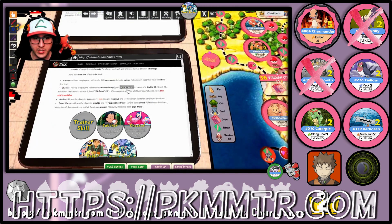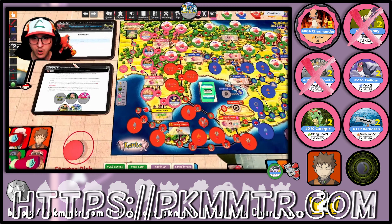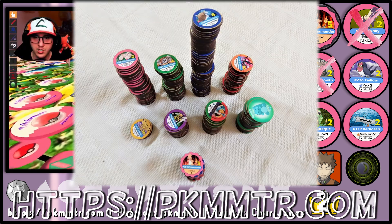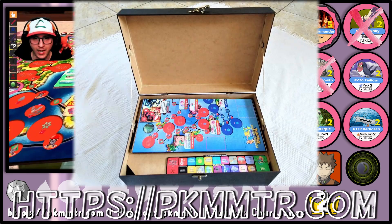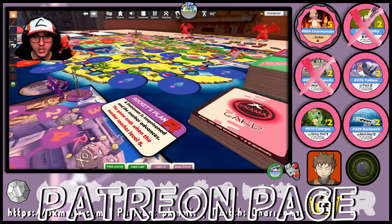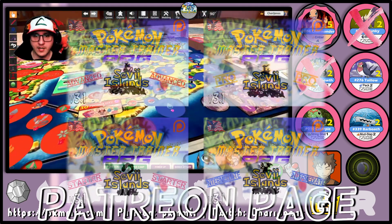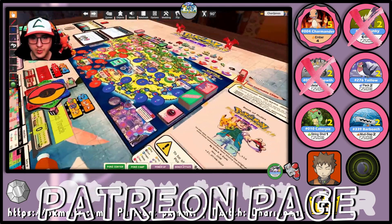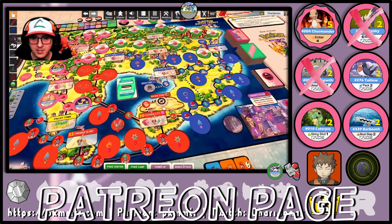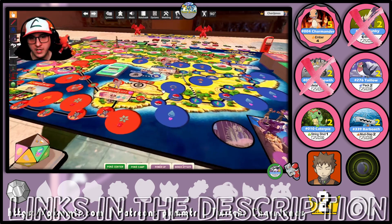Don't forget — you can always come to PKMMTR.com to get access to the rules, and you can click the download button to request access to all my printable files available on my Google Drive. There you'll find all the public content available so far that you can download to print out and assemble your own physical version of this game, just like a huge DIY. If you like this game and want to support me, please consider checking out my Patreon page, where you'll find exclusive access to content regarding the Express Mode maps, the Super Express Game Mode map, spin-offs from Pokémon GO Kanto, the Pokémon Unite map, and early access to the next map — the Orange Island map.